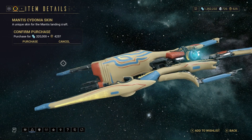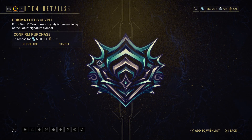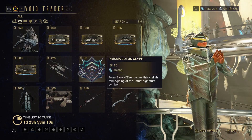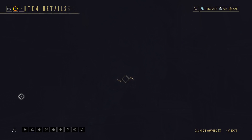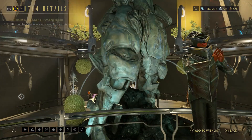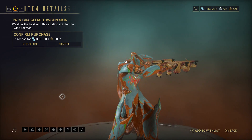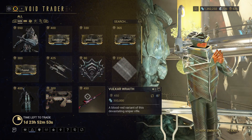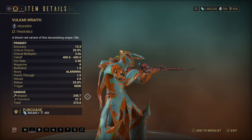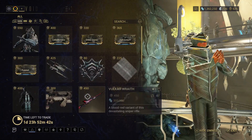There is the Mantis Cydonia Skin — quite like these, I'm waiting for them to make a skin for the new ship though. There is the Prisma Lotus Glyph, the Kindred Rug Landing Craft Decoration, and the Prisma Yamako Syandana — I used that for a really long time and I think it's still actually equipped on some of my frames. The Twin Grakata Tosun Skin can be used on the single one. The Volkor Wraith — the only way to get this is from Baro — is a pretty decent sniper rifle, thoroughly enjoyed that one.